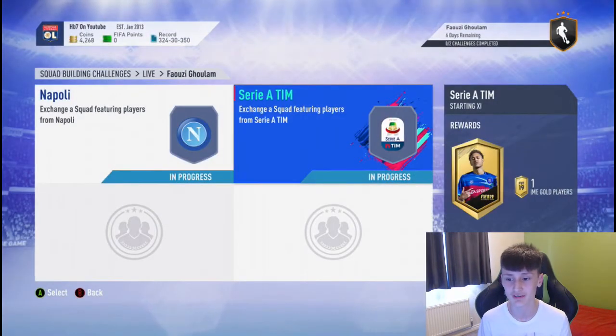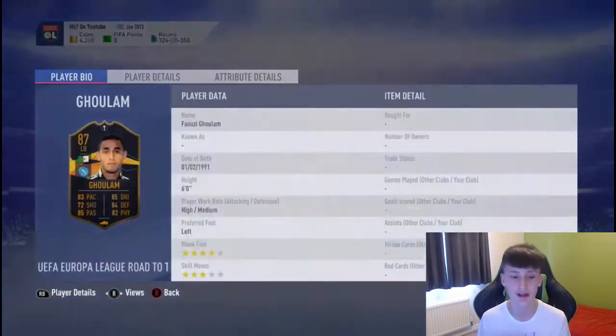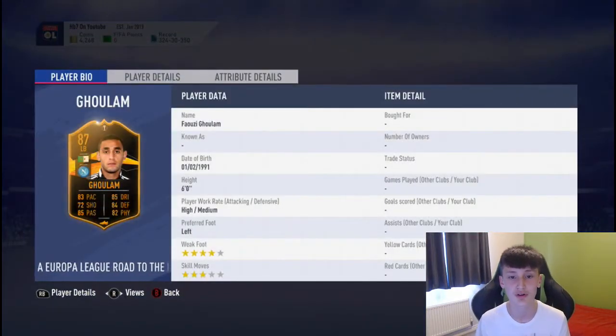45K for Serie A, 35K for Napoli — you can't pick both of them. I'm going to get that 87-rated Europa League Ghulam.